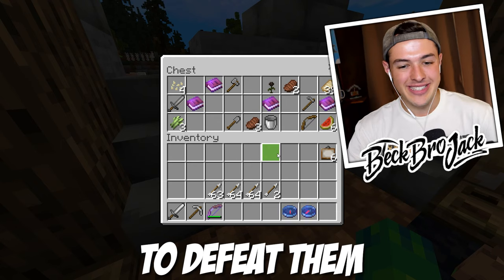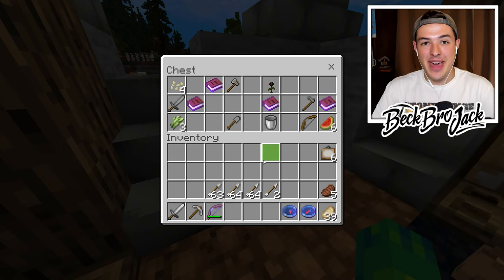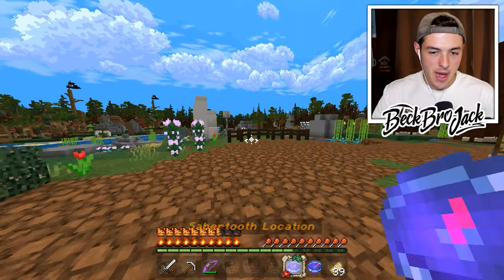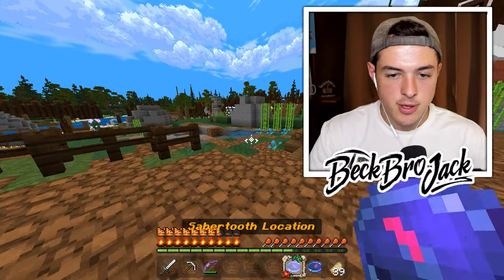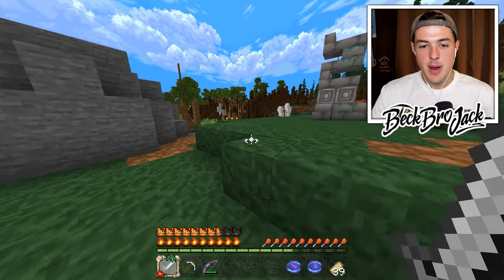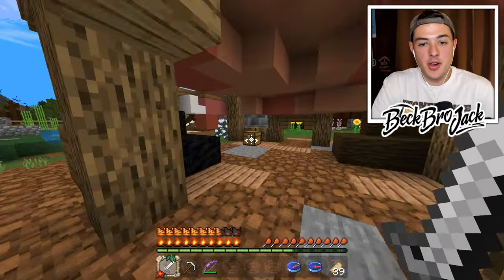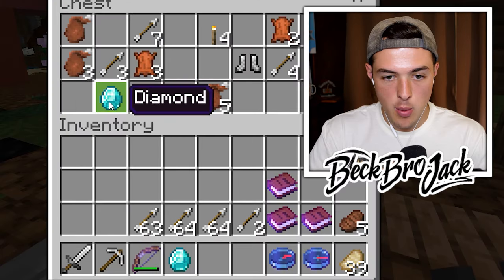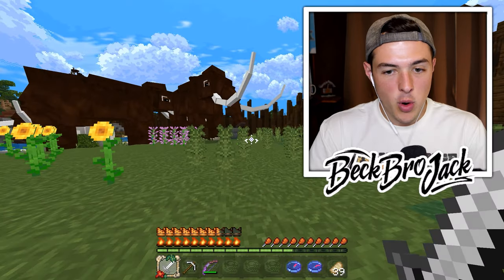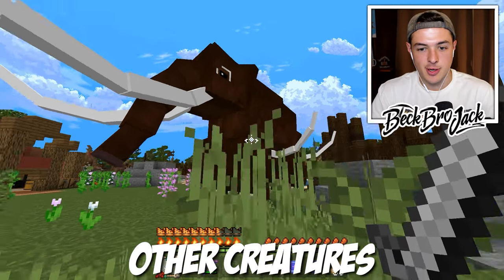We'll have everything we need in order to find the saber-toothed tiger, and also the T-Rex. Be sure to stick until the end to see if I'm able to defeat them. And supposedly, if I can defeat them, I can actually tame them and have them as my pets. I'm thinking I should probably go to the saber-toothed tiger location first — that way I can tame it and ride it to the skeleton T-Rex, and maybe it'll help me defeat the T-Rex. Bro, wait, we've already found diamonds? This is sweet. And we also have cooked deer.